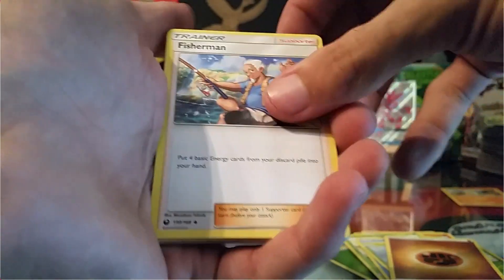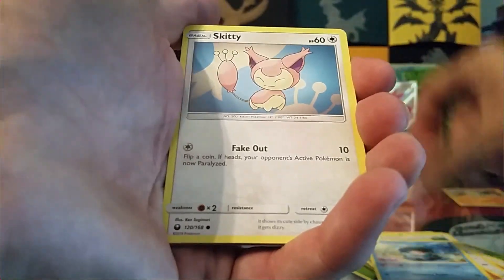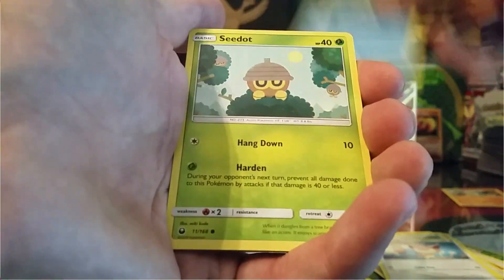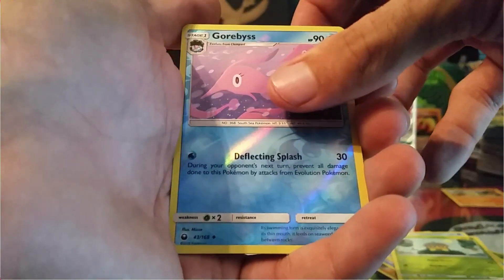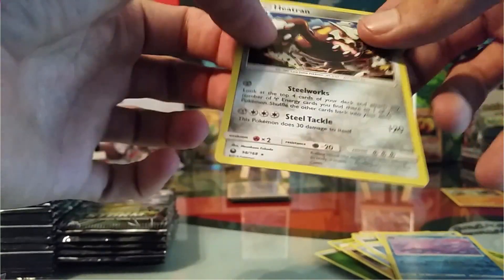So we have a Fighting Energy, Fisherman, Pupitar, Kecleon, Fancy, Flying Pearl, Skitty, Lotad, Sea Dot, a Reverse Garbodor, and a Holo Rare Heat Ram.